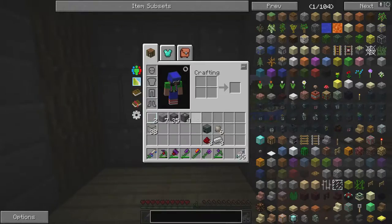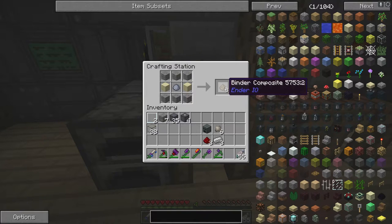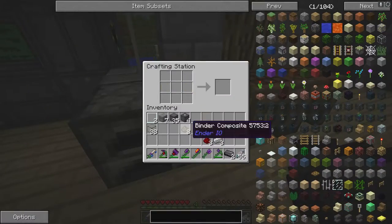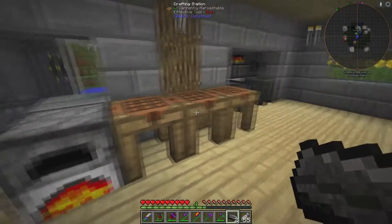Now that we have this running, you need conduit. To make conduit you need binder composite, which is six gravel, two sand, and one clay — it makes eight of them. Throw that in the furnace and let it cook, and it'll make conduit binders.